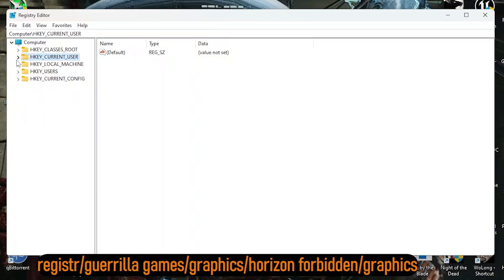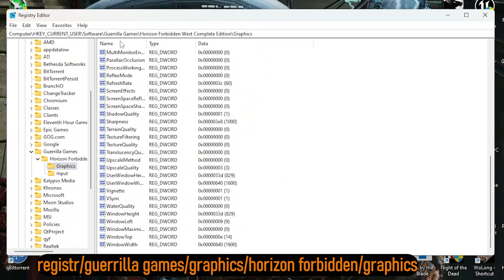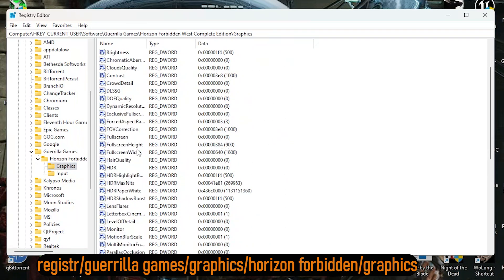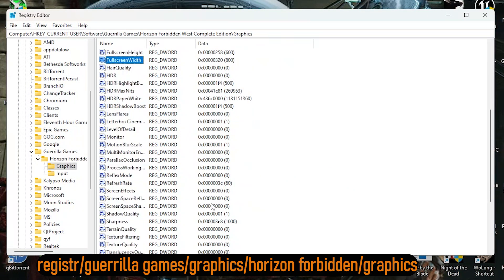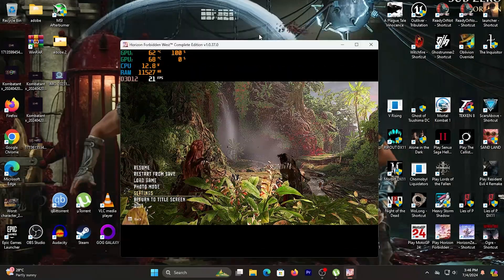The second trick is to tweak the configuration file in Registry Editor under Software, Gorilla Games, graphics folder to force the game to lower the settings further and even lower the resolution scale to 800 by 600. Basically we are trying to break the graphics down to earn a few more FPS. This usually works well for those with integrated graphics like the RX Vega 8.